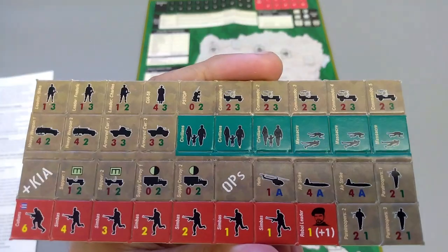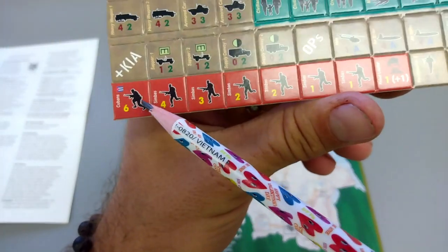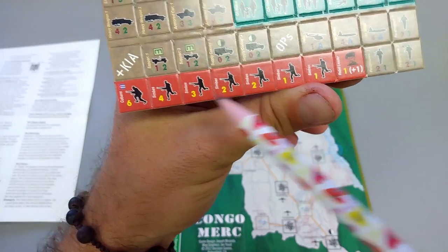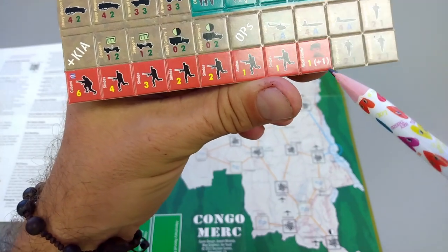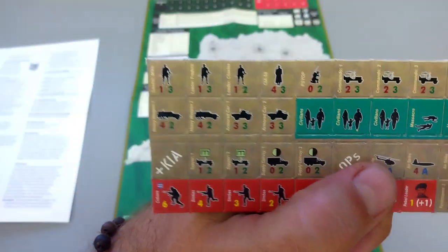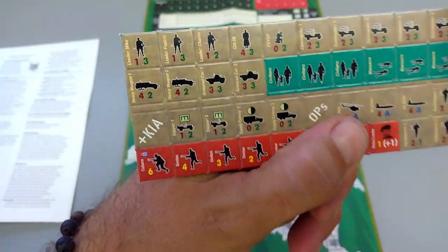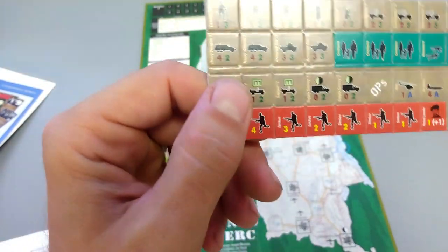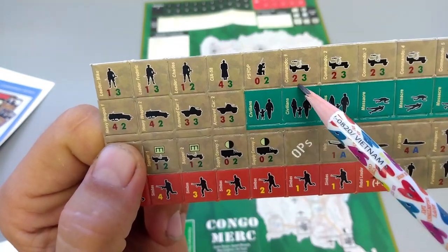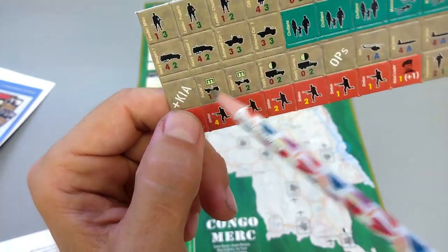Let's take a look at the counters. The red counters are our opposition forces — the Cubans and Simbas — and the number is their strength, i.e., how many dice you roll in combat. You've got a rebel leader — you've probably seen him on a t-shirt. Then there's Leader Mike, with two numbers: firepower in red and movement in green. You also have civilians, a CIA operative, psyops, and commando units.